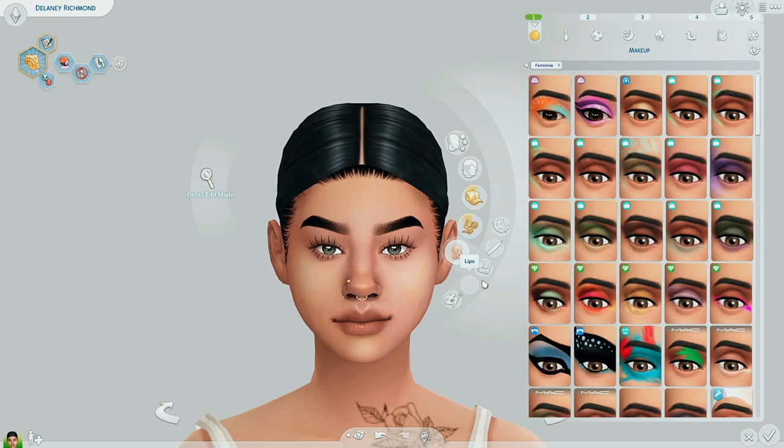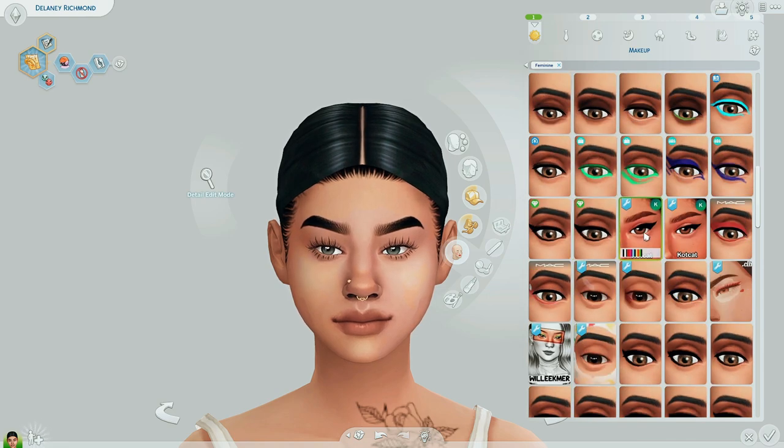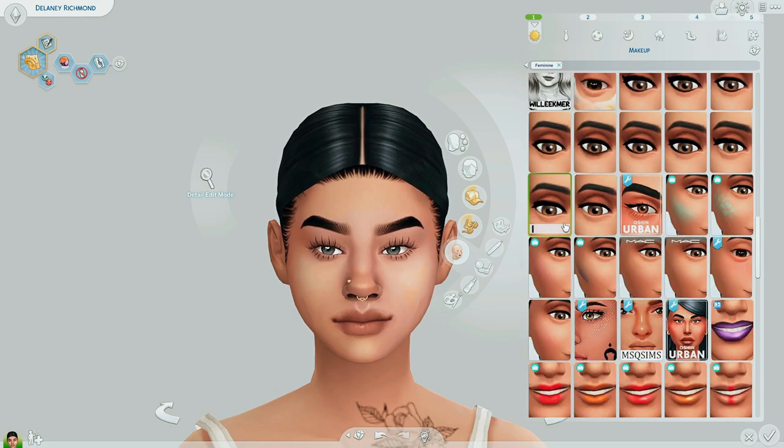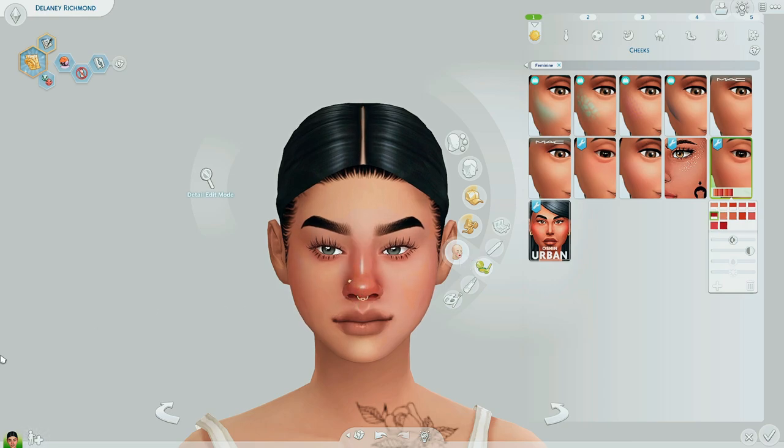Before we go to hair, let's jump into makeup. I actually use a lot of EA's makeup. I don't really talk about my eyeliner and eyeshadows much because I just don't use them as much. I do have a blush that I really like by MSQ Sims — love it because it adds a highlighter and I love red cheeks on Sims. They're so cute. It also has an option without the highlighter if you're not into that. Absolutely love this one — love how it goes on the cheeks.